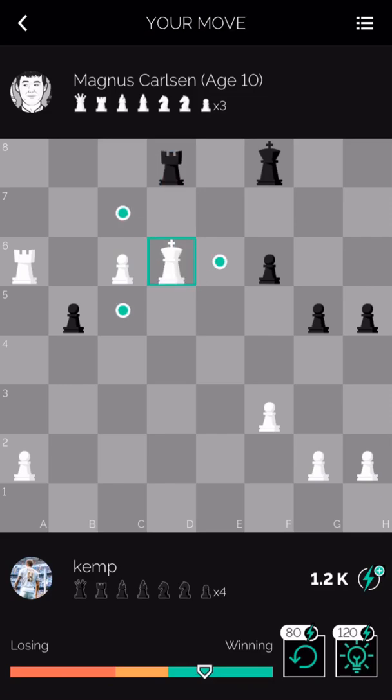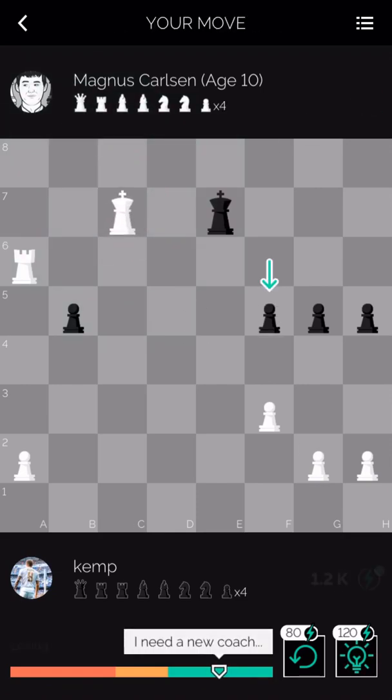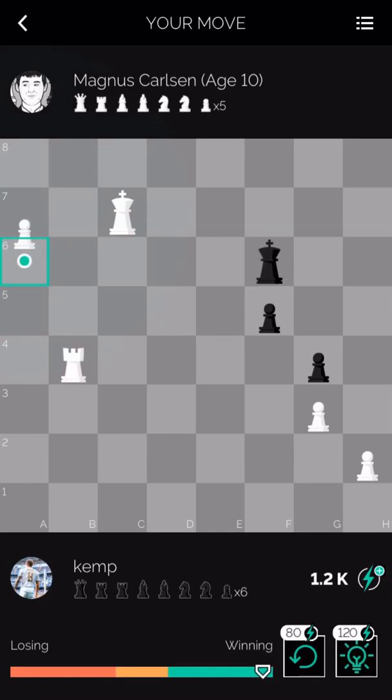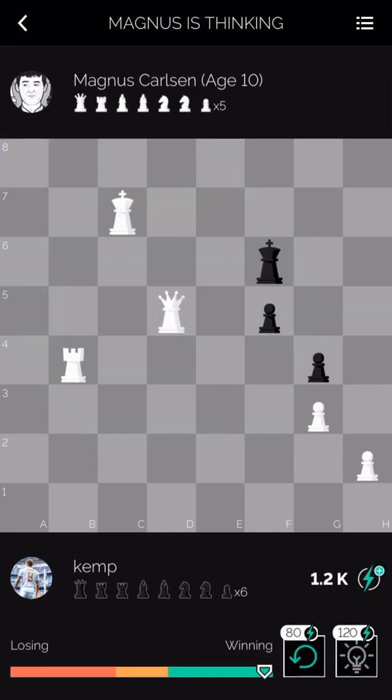Let's play the king up. d6 — so this check kind of helps me out. Now he's practically abandoned the c8 square. This is just completely winning. He has to give up his rook for the pawn, otherwise it would become a queen. Now we can just take this pawn here and queen with the a pawn, and we can deliver checkmate. Let's play g3 here, just push this pawn up. Keep it simple. a6, a7, a8 equals queen. A good checkmate theme to know is the roller mate.